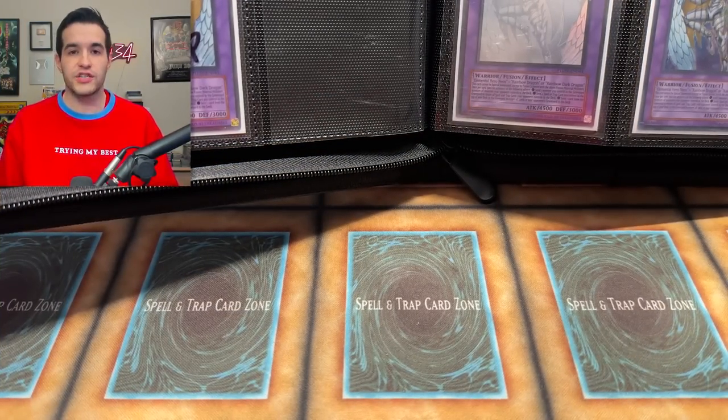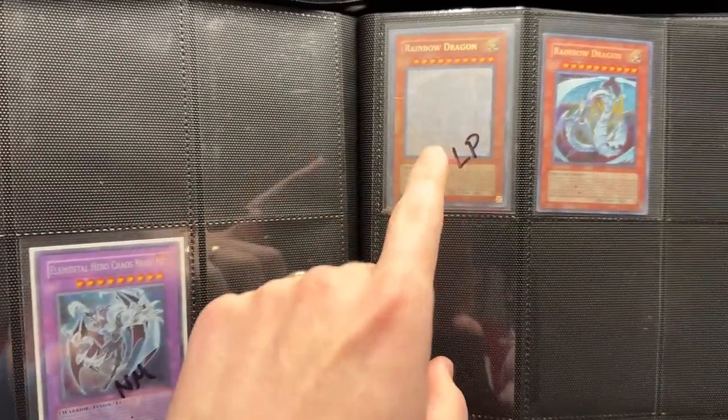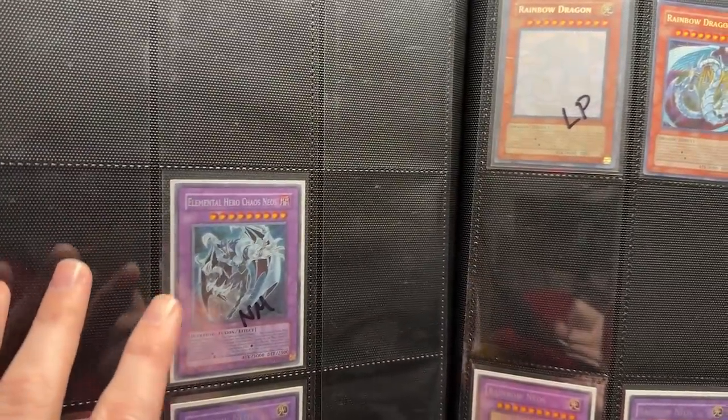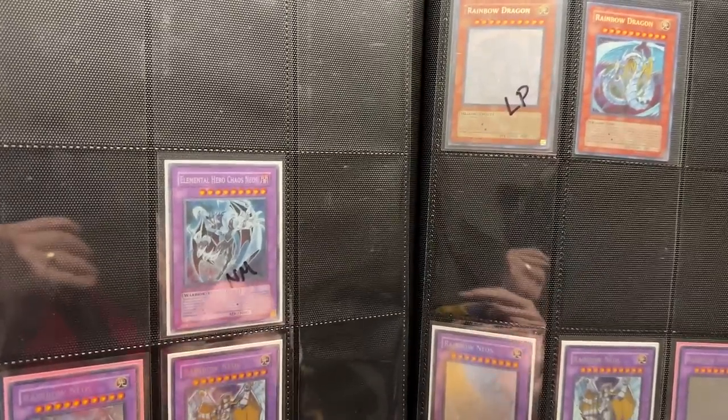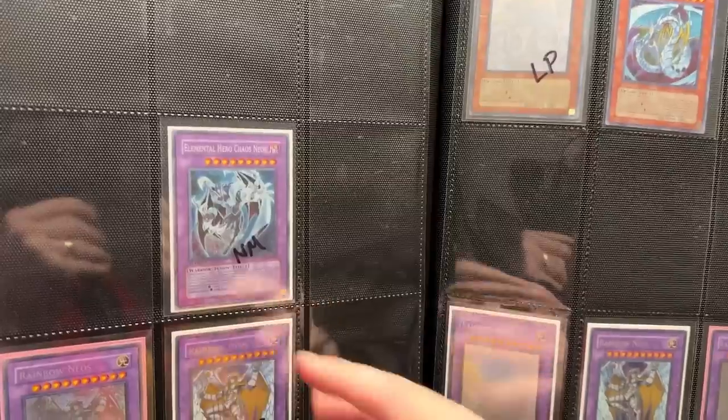Binder collections are really hard to show, so I'm going to do my best. On our first page, I realized if I'm going to do Ghost Rare and Secret Rare with unlimited and first edition, I need four slots, not three. So I'm going to have to have another page. And then it's going to get weird with the Chaos Neos because it also has a misprint Ghost Rare as well. So there's a lot of different things.